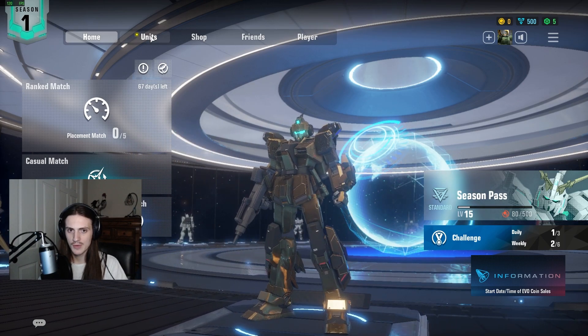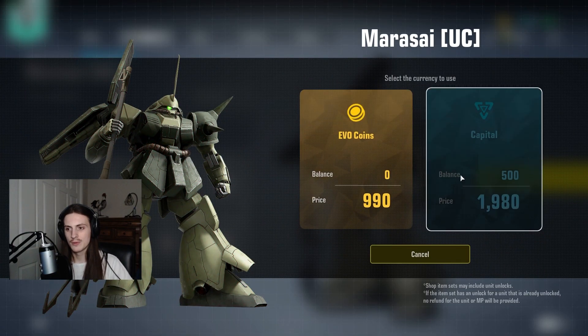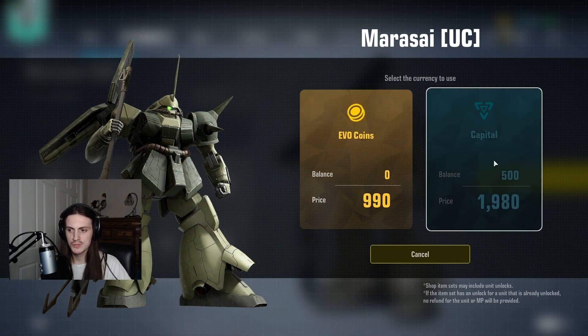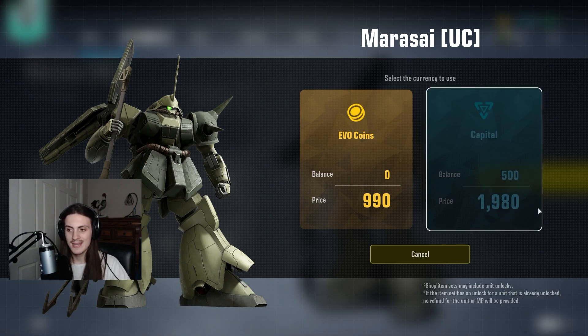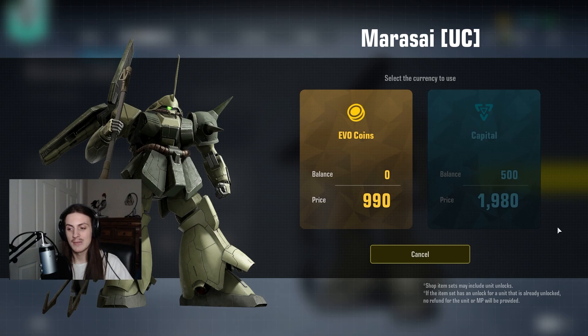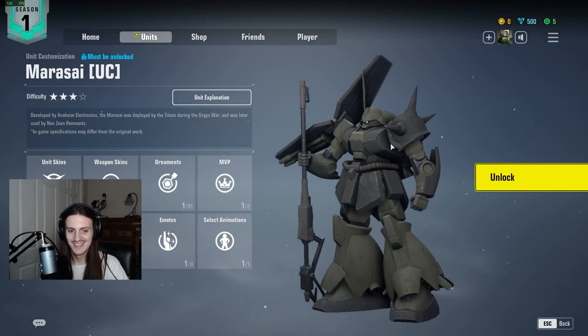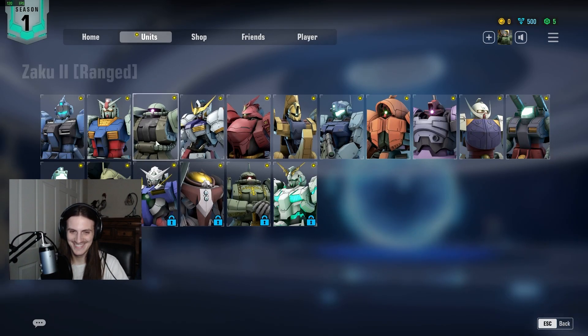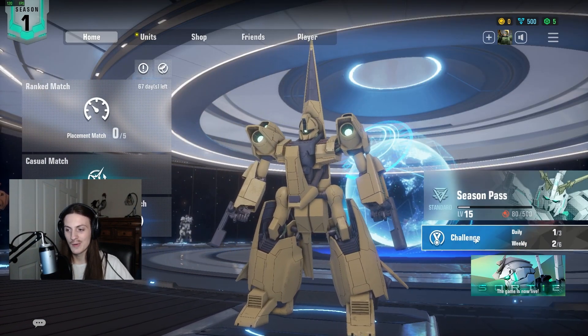Starting off with the free way — hopping into the units, there are five that are currently locked. There are two options to buy them. The first one, the free one, is capital. It costs 1,980 capital to get them. Now you're looking at me like, you only have 500, you don't have enough. Well, good news — you can get enough.